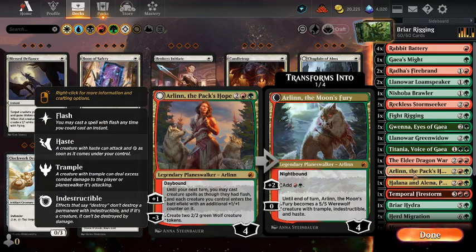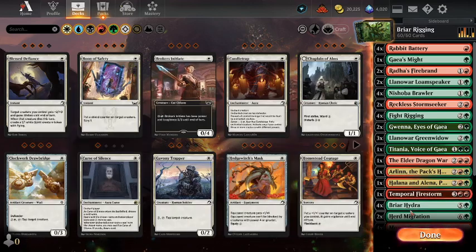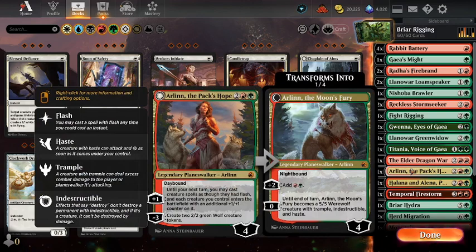Arlin the Pax Hope is here because she can give my creature spells Flash, so I could Flash in a Briar Hydra end of turn, potentially. That seems pretty good — Arlin is a pretty decent card as well.